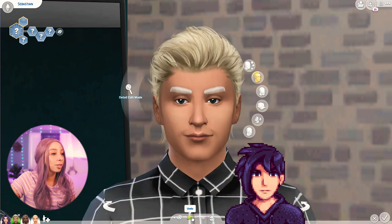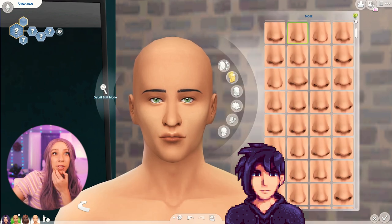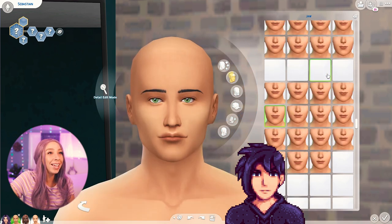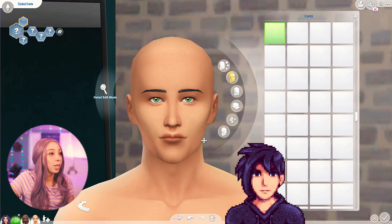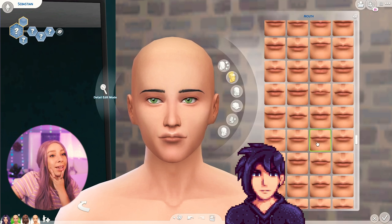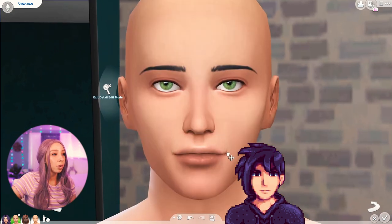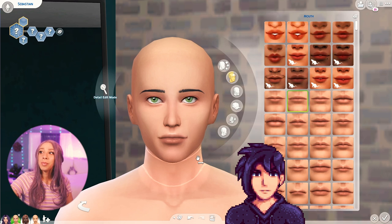I'm randomizing the base sim until I find a good starting point — this one's actually pretty good. His nose needs to be changed and his jaw is way too chiseled. Let me get a less chiseled jaw. His skin tone and mouth are pretty good, though the cupid's bow is a little too pronounced. I'll make his mouth completely straight since he doesn't have a smile going on at all. He might have dimples, which is quite cute — I have some dimple CC.